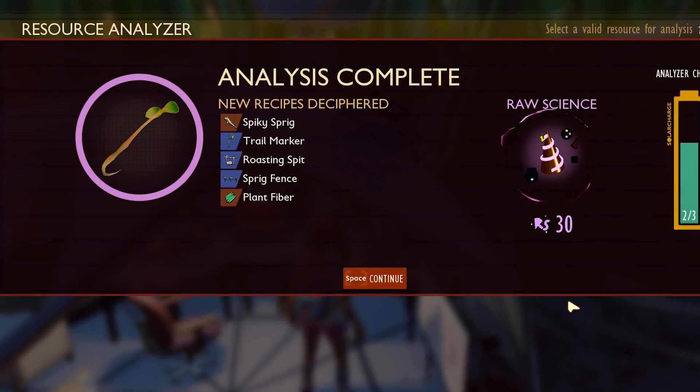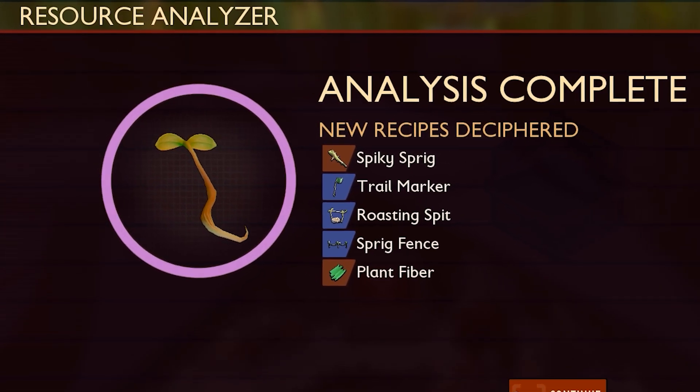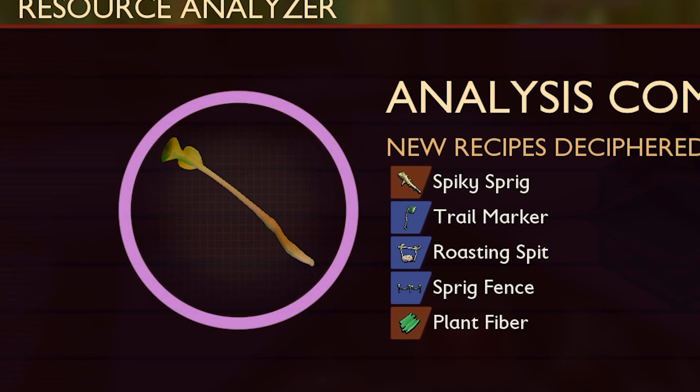You can see we unlocked the spike spring — that's the one we want — along with the plant fiber and the train marker. You can now craft the spike spring.